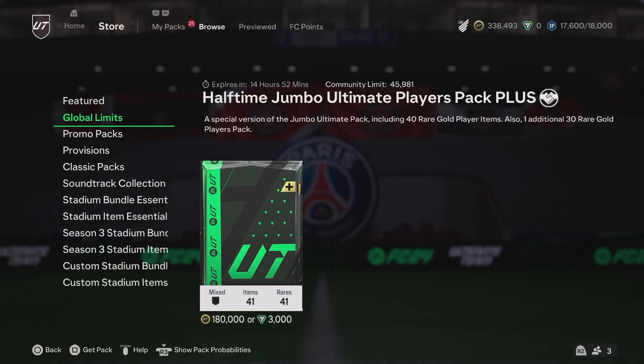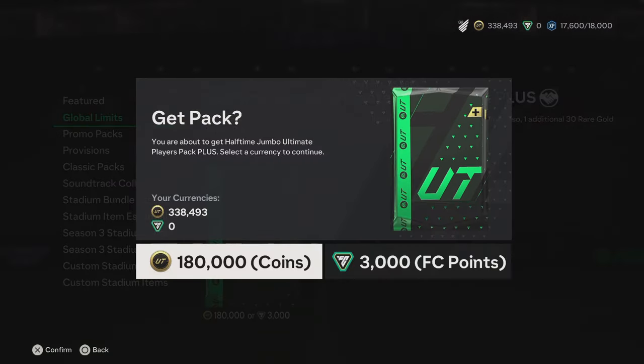We're going to open up the Halftime Jumbo Ultimate Players Pack Plus. It comes up in the global limits every so often. It's got 40 rare gold player items, but it also gives you an extra pack that has 30 rare gold player items. It's 180,000 coins — a bit steep — 3,000 FC points, 25 pounds, 30 dollars. Let's see what we get out of it.